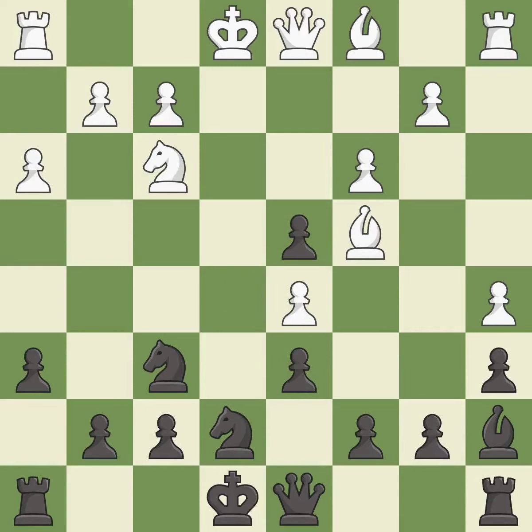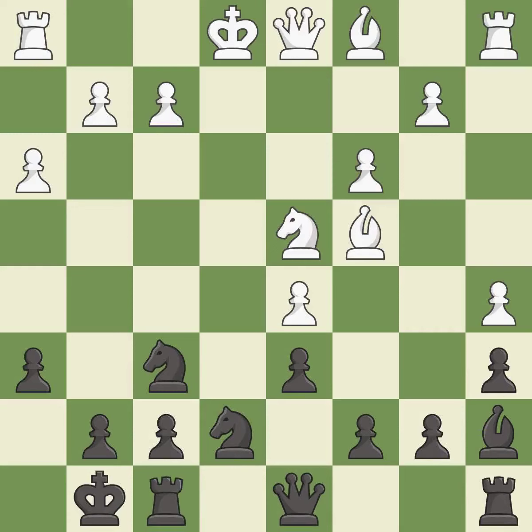Recaptures. Castling gets the king to a safer square, out of the center of the board, while also developing a rook. Castling kingside tends to be safer because the king is further from the center. This misses an opportunity to develop a rook off its starting square — it is a mistake. Capturing that pawn wins material.